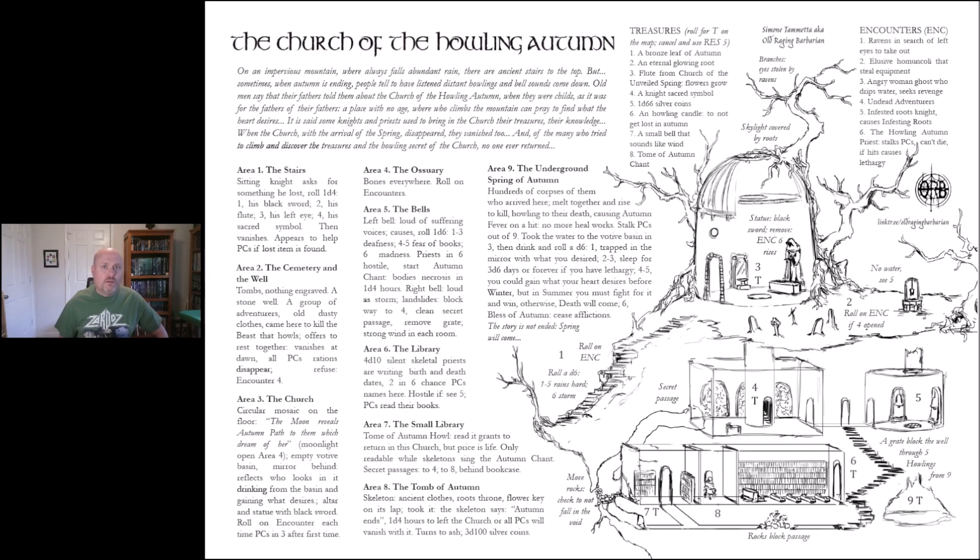There's a library with skeletal priests who may be hostile depending on what you did to the bell. There's a small library containing the Tome of Autumn — reading it grants the ability to return to this church, but the price is your life, and it's only readable when the skeletons sing the autumn chant. Secret passages lead to areas four and eight behind the bookcase. At area eight there's a skeleton on a roots throne with a flower key on its lap — taking it, the skeleton says autumn ends in 24 hours; leave the church or all PCs vanish with it, turning to ash.